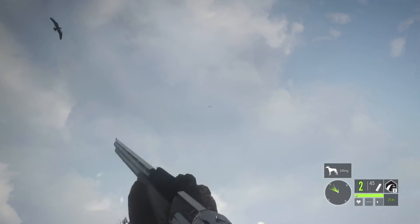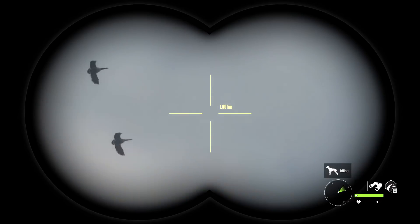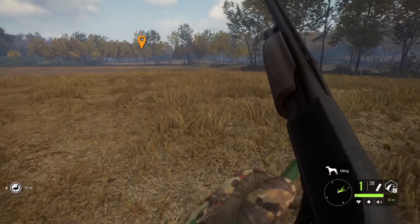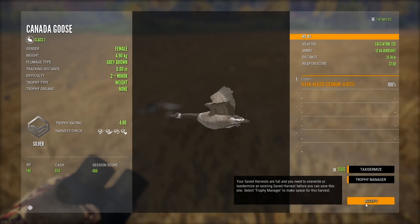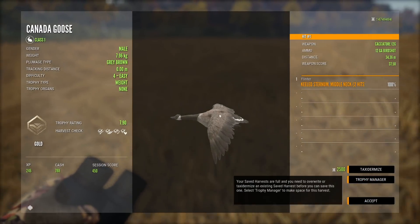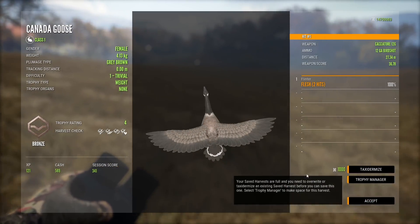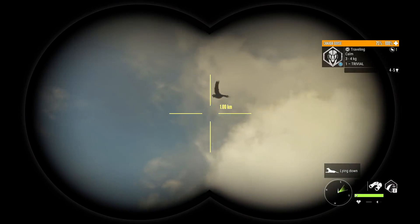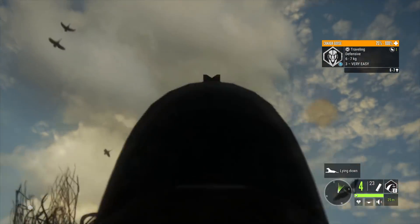That first one we shot was a level 4 with max estimates, so we can kind of hope for the best there. It's amazing how you can sit here for 10-plus minutes without anything happening, and then all of a sudden three flocks are all around you at the same time. There's not a lot to do beyond try to get as many shots off as quickly as possible. At 4.8 and 4.3 those weren't the big ones — 7.9 would have been him. Still on the level 5s, but hopefully if we continue to change locations, eventually one will show up. A time reset rewarded us with a level 1 goose and a bunch of average-sized geese, so not exactly anything special.